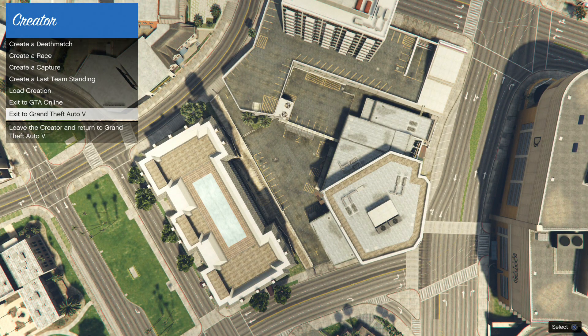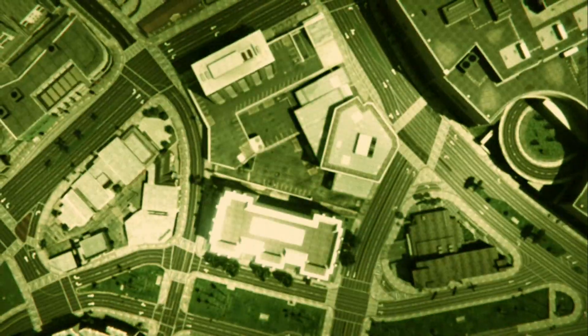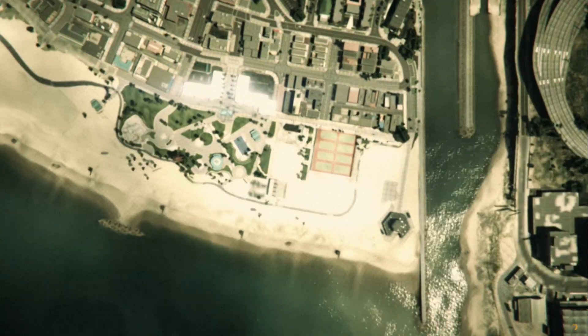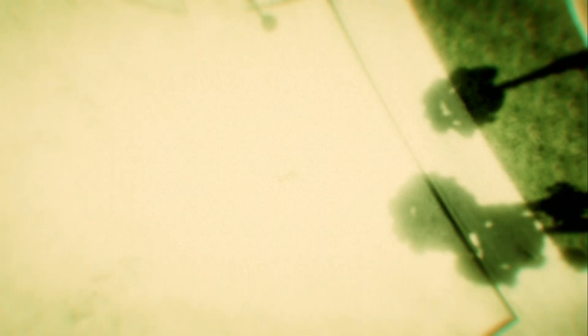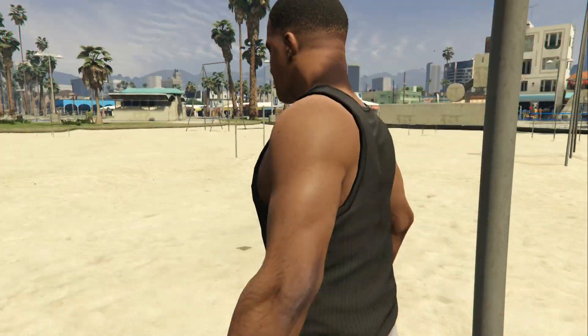Press up on the D-pad to go to the bottom option, then exit back to story mode. We'll spawn back in as Franklin. The first time I saw this glitch I thought it wasn't going to work, but it legit does. As soon as we spawn in, we need to make our way over to a certain location on the map.